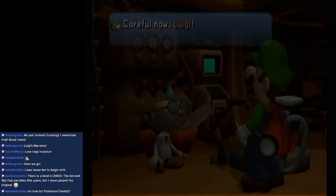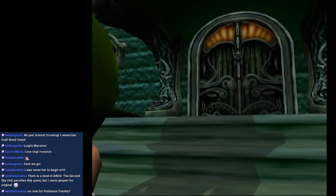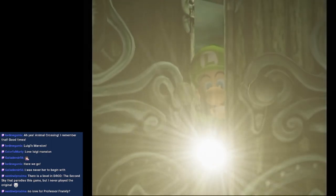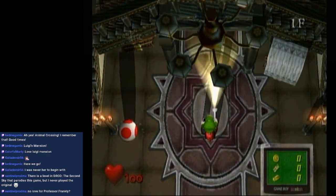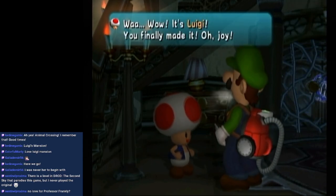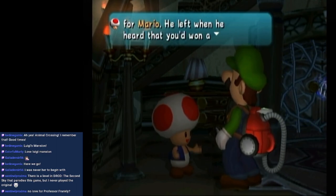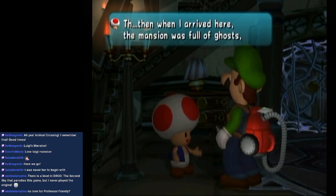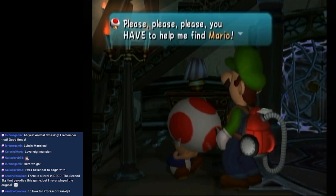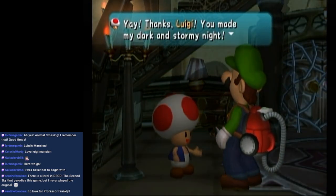We're going to the mansion — careful now, Luigi. Now we can actually get started on the real gameplay. Oh no, it's Toad! Toad explains that Princess Peach sent him to find Mario, who left when he heard Luigi won a mansion and never returned. The mansion was full of ghosts and Toad freaked out. He pleads: 'Please, please save Mario! If he doesn't get back, you have no idea how upset the princess will be!' Luigi agrees to help, and the lights turn on.